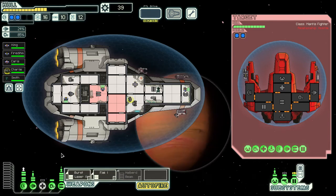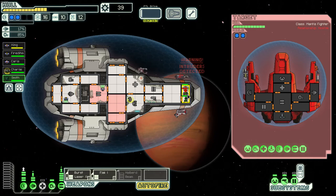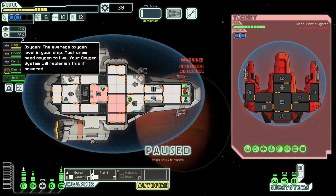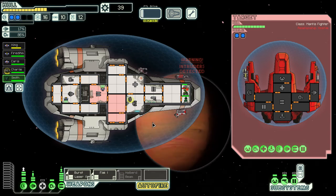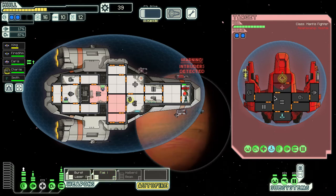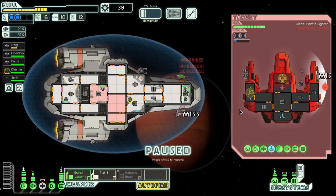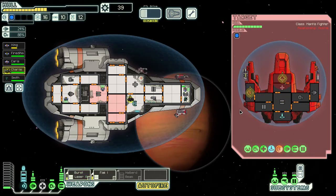Just some ship trying to fight us — nothing special. A boarder comes in and will distract our captain, but we can send our mantis to help fight. Let's launch the flak cannon at their piloting and then the burst laser. This is a great strategy: pause it right as their shields go down and then aim your secondary weapon.